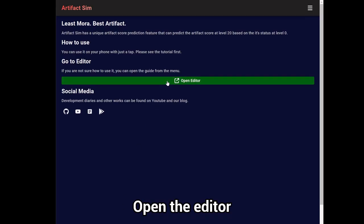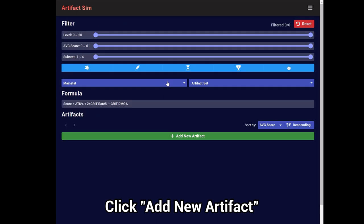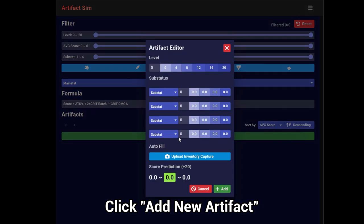Step 2: Open the Artifact Editor. Next, open the Artifact Sim Editor. On the editor screen, there is a button labeled "Add Artifact", so click on it.